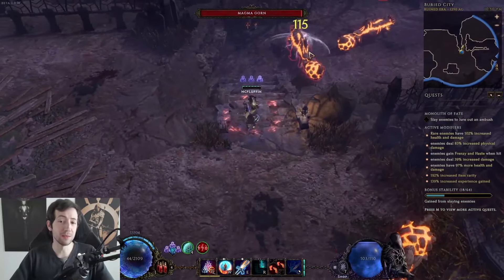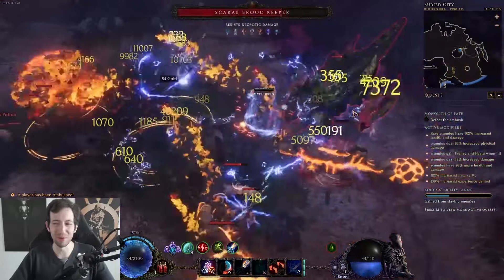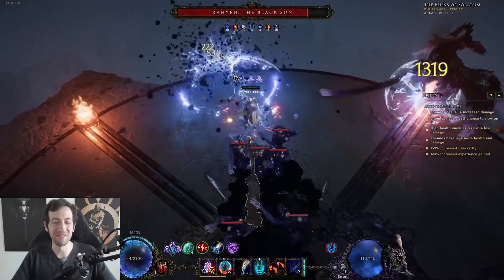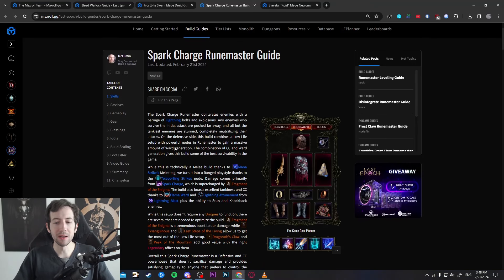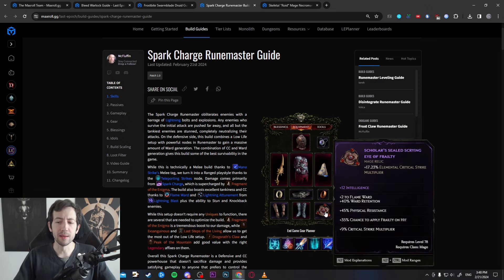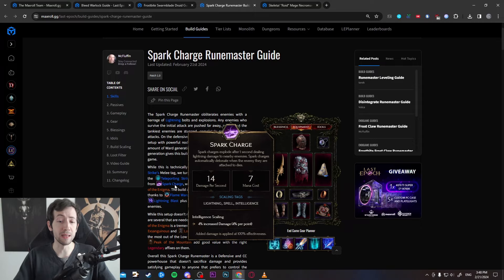The boss damage is not the greatest but the clear is really good, you have great mobility, and it's fairly easy to play — you just blast through maps and bully those bosses. It's hilarious watching you literally push bosses around and they can't do anything to you. The build doesn't require anything to function but the full late game setup uses the Last Steps of the Living boots and the Exsanguineous for the low life ward setup, together with some experimental gear. You stack ward retention, spell crit, and spell damage to make Spark Charge really pop off.